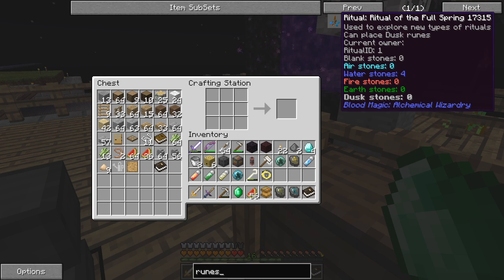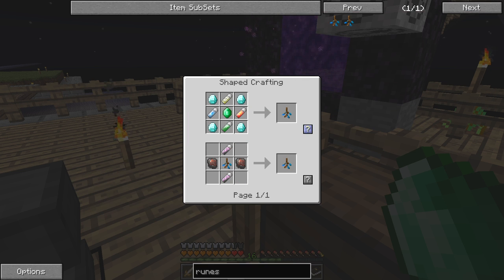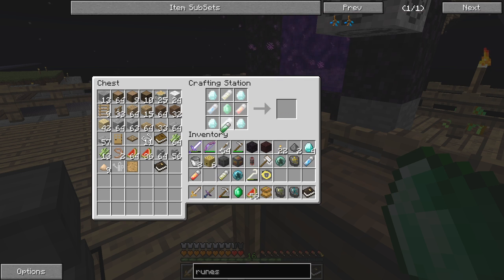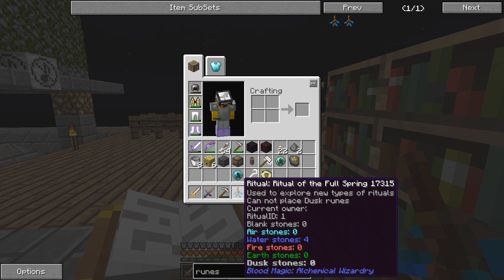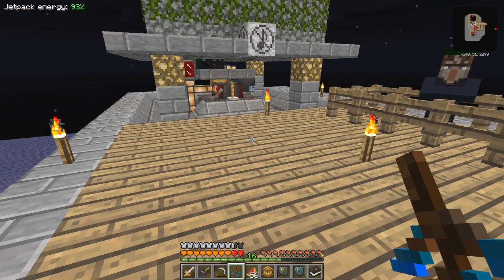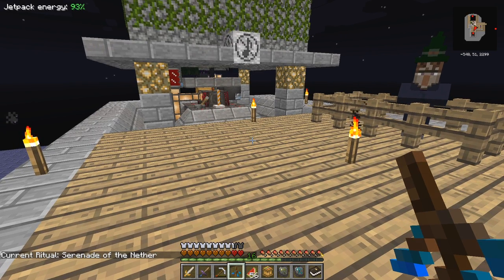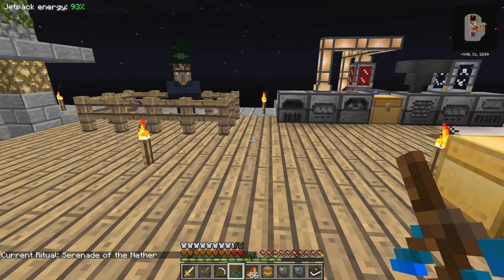I can't place this rune — that's the one I need. That's the recipe I need, so we've got everything, let's get it built. This is a fantastic tool in this mod. You know you've got this ritual — I think you have to simply shift right-click it. Yes — 'Serenade of the Nether'.